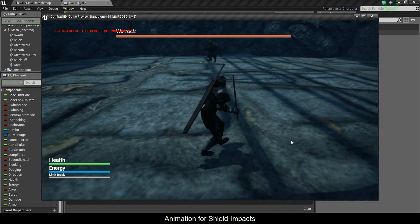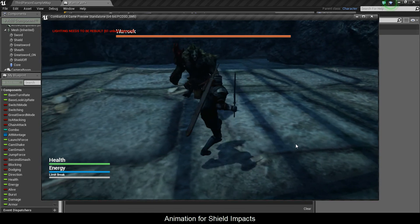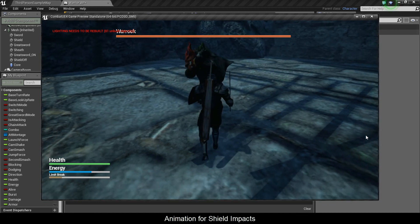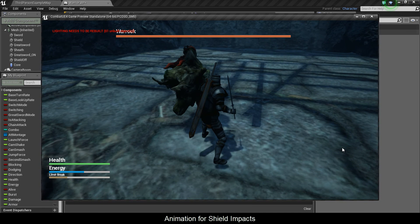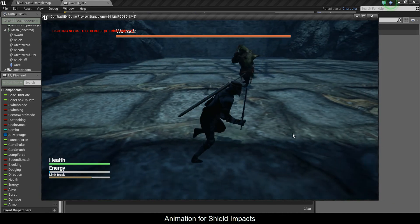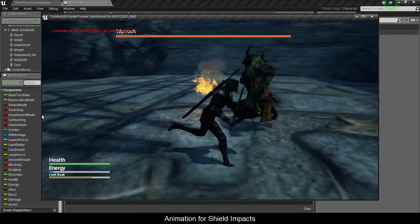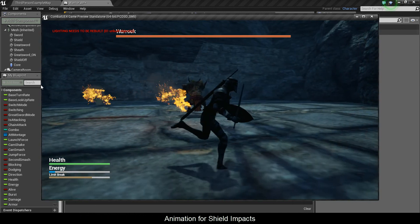Let's test it out. I'm just going to run up to him. I saw that — the animation play and that blue flash. Now this is going to play as long as he's hitting me and I'm in shield mode. But see, now I'm out of it. So that's the end of this segment. Our layered animation and everything seems to be working fine. Thanks for watching and see you in the next video.